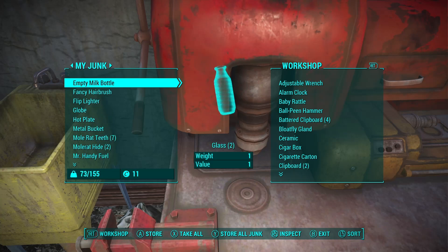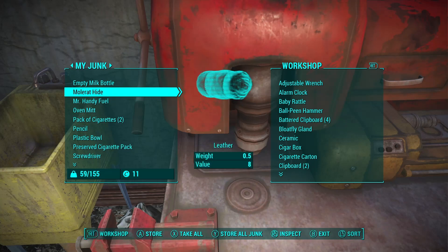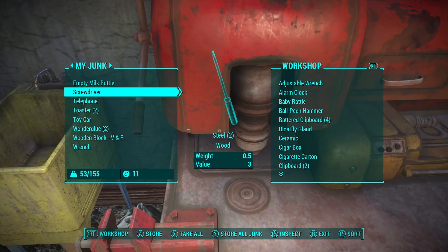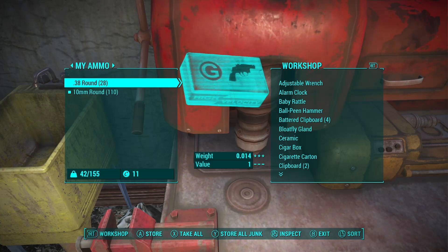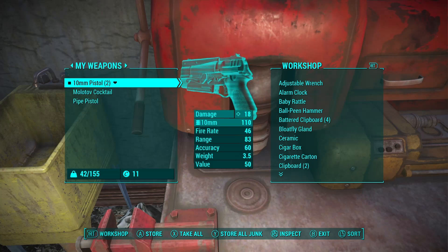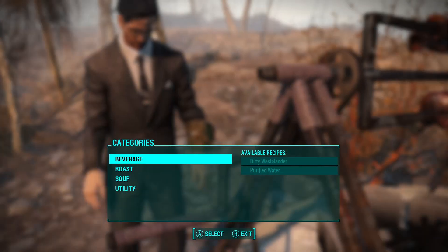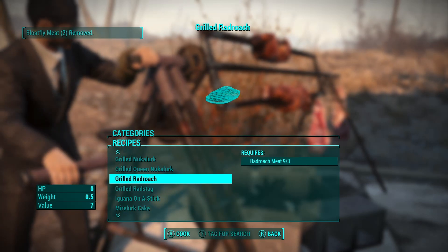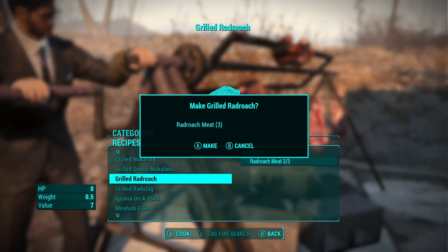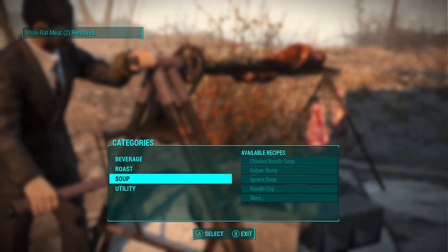I don't know if I can use the empty milk bottles to hold water, I'm not sure about that. Let's go cook our meat. There should be a cooking spit right here. We can craft a hand-baked bloatfly, and we should have plenty of rad roach as well — some grilled rad roach. Delicious. And mole rat chunks. Great, so we've got lots of food.